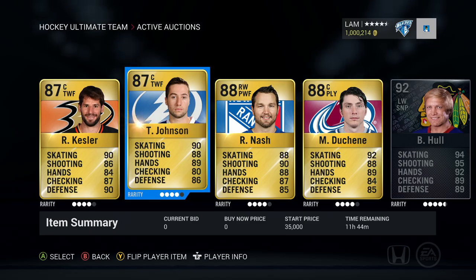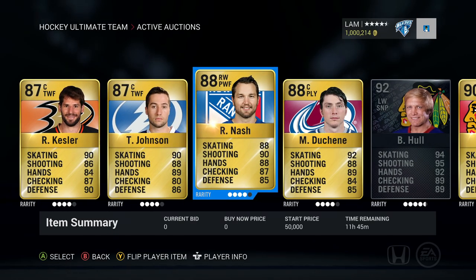Tyler Johnson is a really good player you should try out if you haven't. He's really quick, a really good winger. When he's on the wing and skates on the left or right boards he just beats everybody. He's up for 35,000.